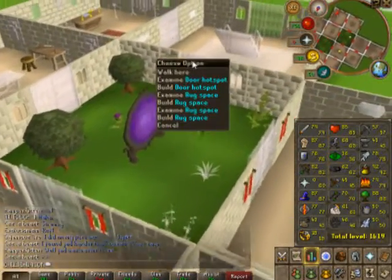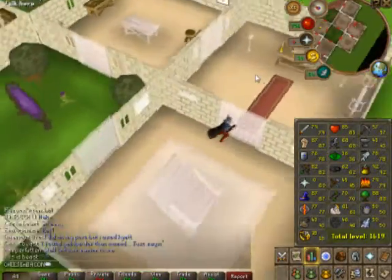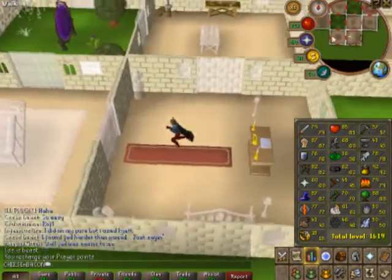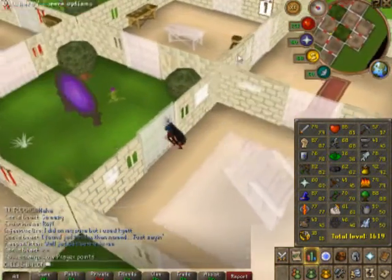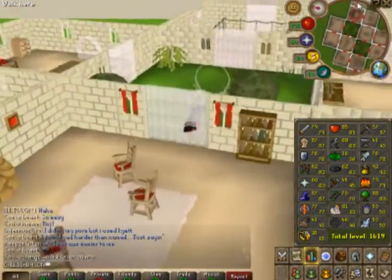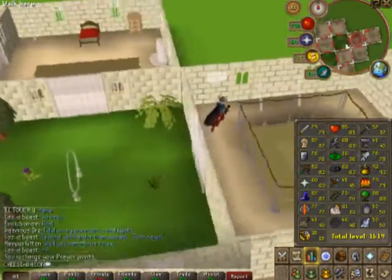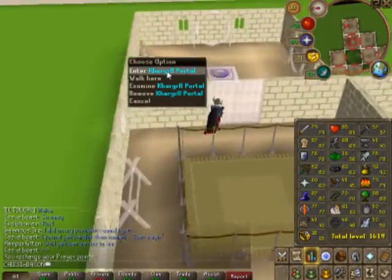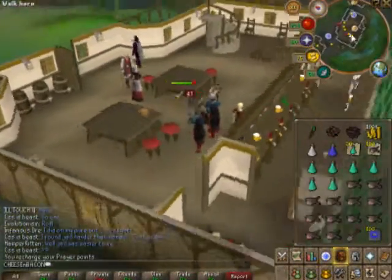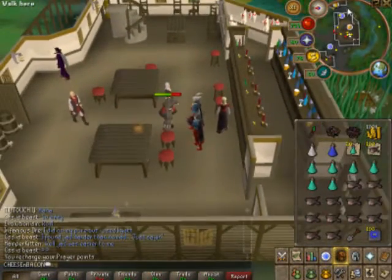There are my stats — I am happy with my 77 Herblore, crafting, and 87 Magic. My next goal — I actually don't know what it'll be, highly likely cooking. That's my boxing ring leading into the portal. If you don't have one, just teleport to Canifis, or just get there however you do.